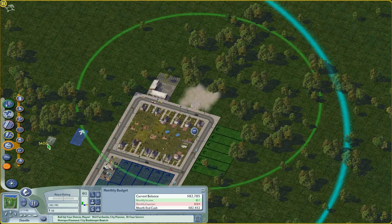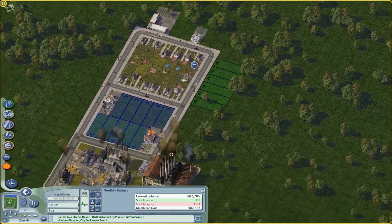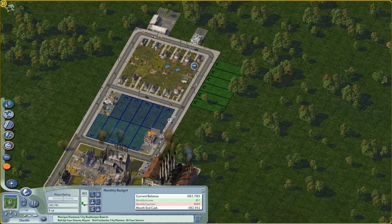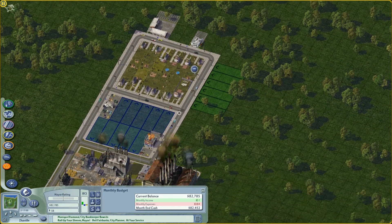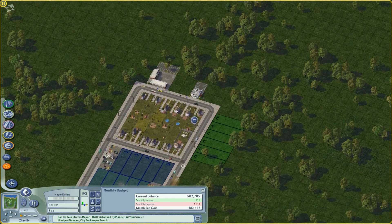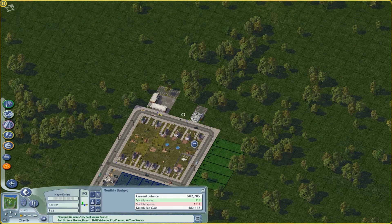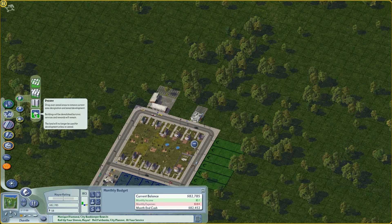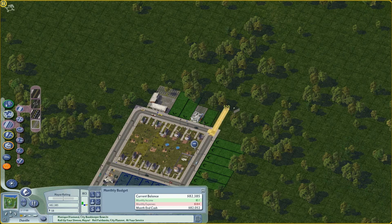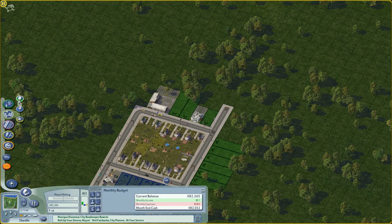There's a good reason for the placement: at some point I might upgrade this road into an avenue, which takes two squares in width. So if we happen to upgrade on this side, it won't destroy the buildings and we can still put housing here with roads in handy places. There's some logic in my gameplay — not very much, but some.